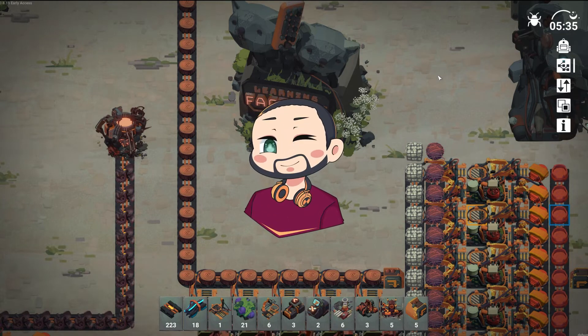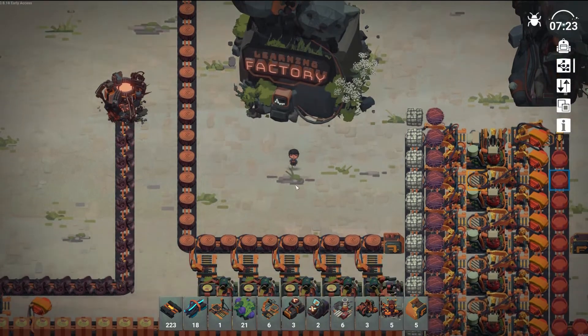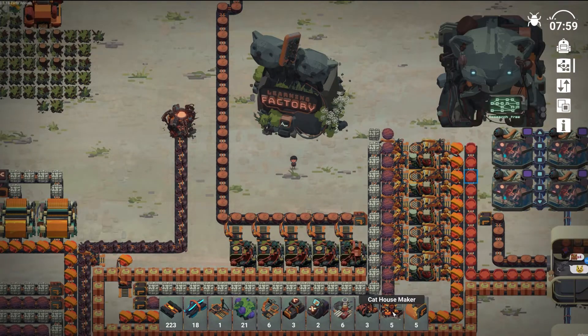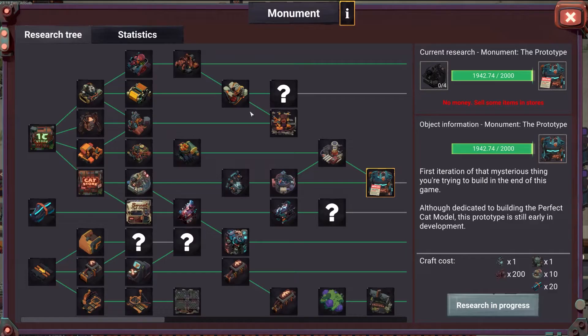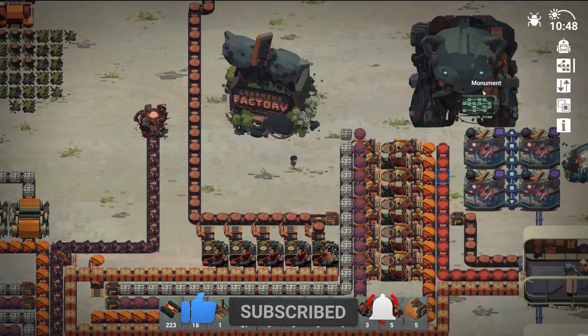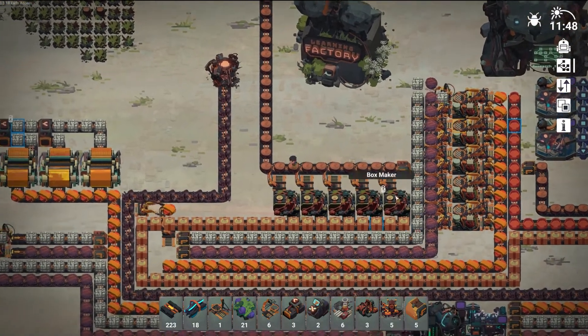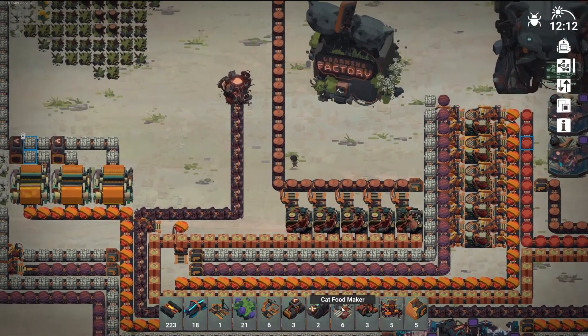Hi guys, my name is Firefire and welcome back to another episode of Learning Factory. This is most probably going to be the last episode. Today we're going to make the cat house maker and the cat food maker — they're the last two buildings that produce goods. After that is the monument prototype, but first let's get down to cat house and cat food maker.